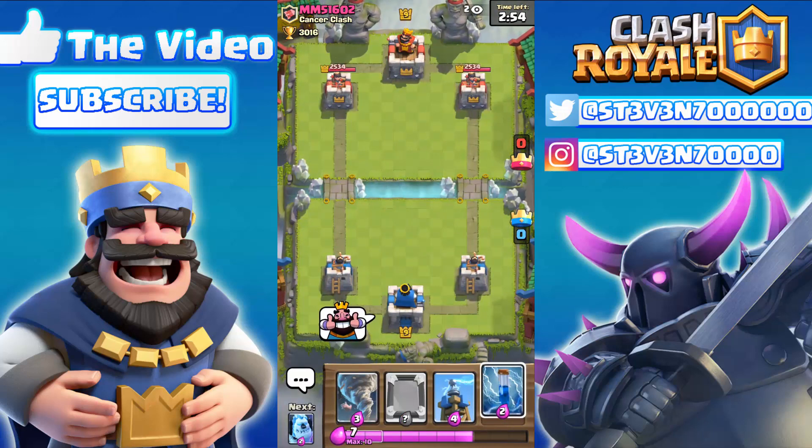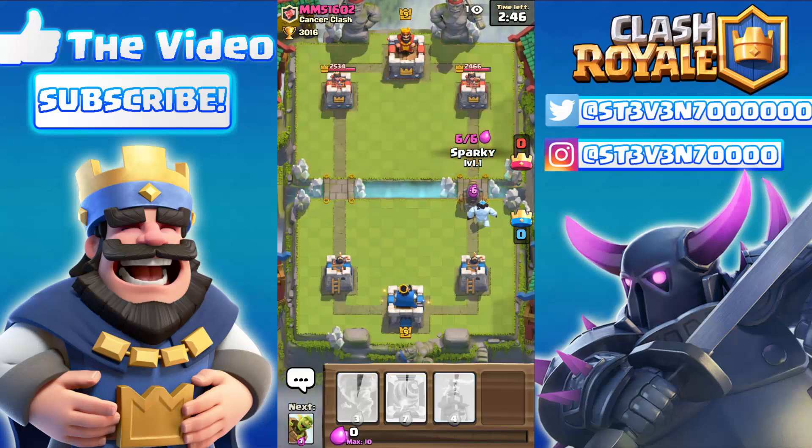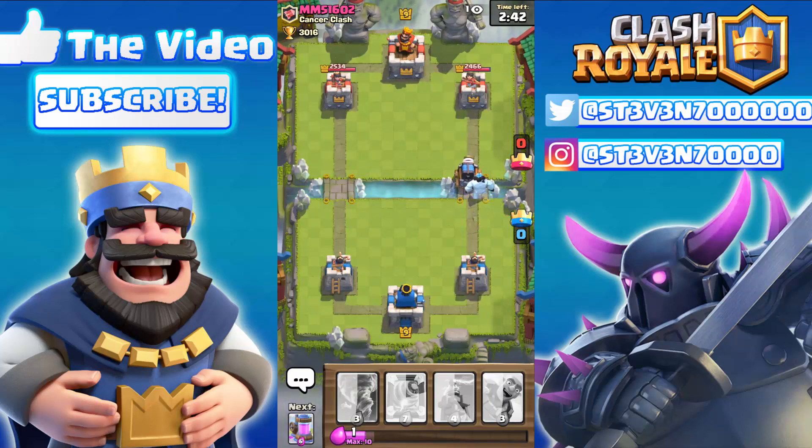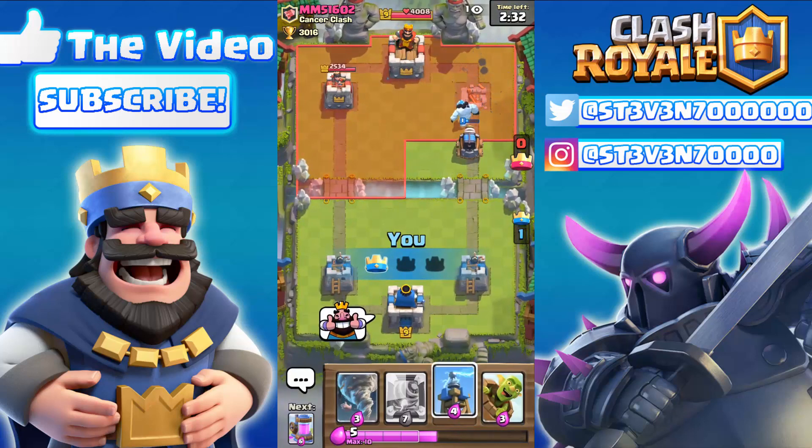Moving on to the next one — today I'm gonna be showcasing the only two buildings that the crown towers actually target. The reason they hate these two buildings is that all other buildings, when placed on your opponent's side with a tower already down, won't be targeted — but these are the only two buildings that can actually be targeted by the crown towers if placed on their side.